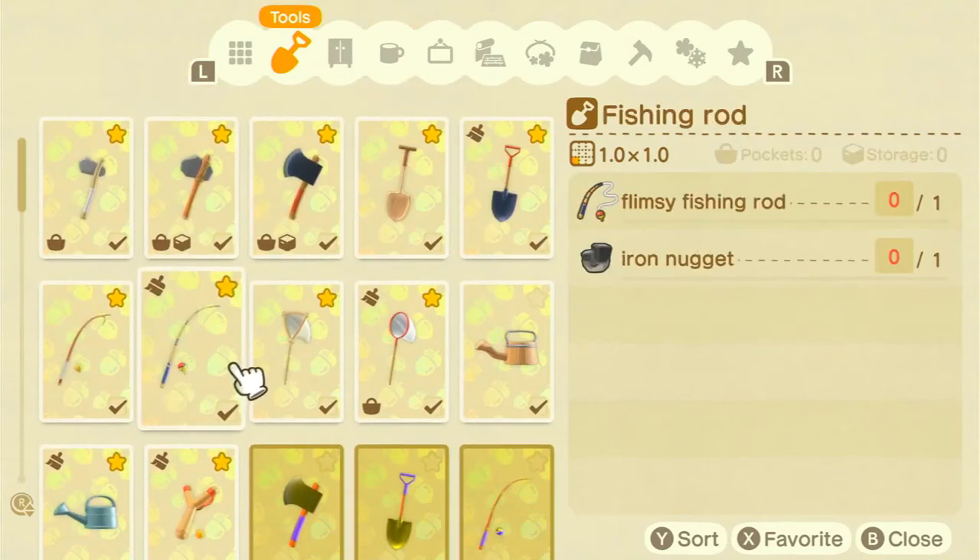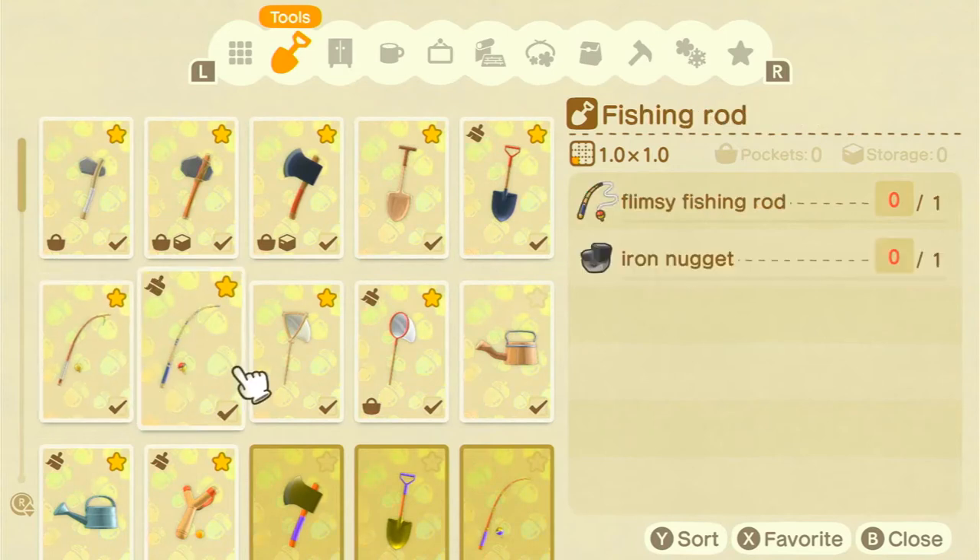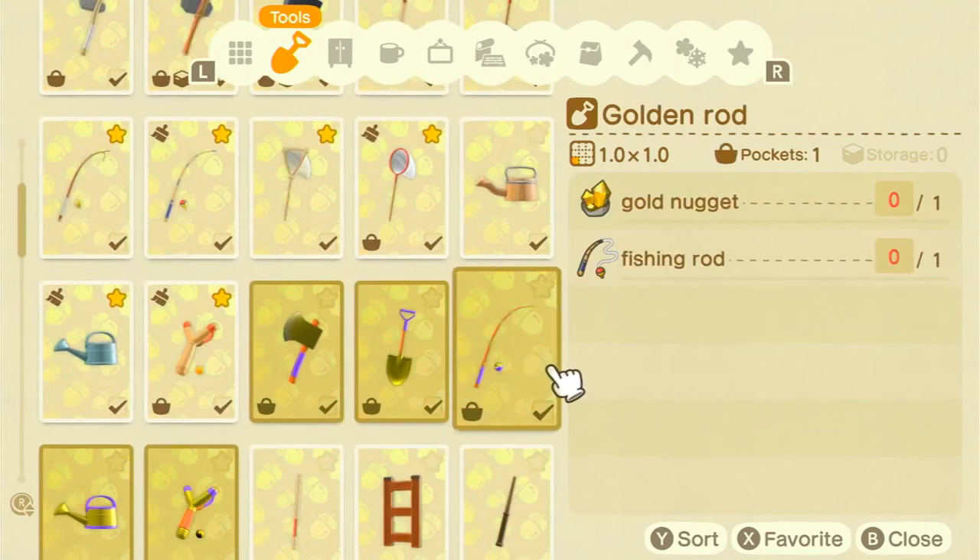Next we have the fishing rod — one of the first tools you learn in the game. The flimsy fishing rod only requires five branches and lasts 10 times, which is not great. It can be really infuriating when you want to catch many fish and it just breaks on you, but in an emergency it's effective. The normal fishing rod requires one flimsy fishing rod and one iron nugget, and it doesn't just double the durability — it triples it, giving you 30 uses.